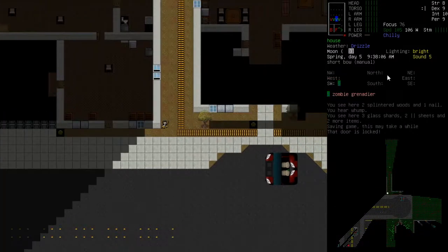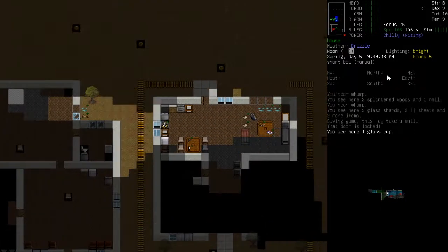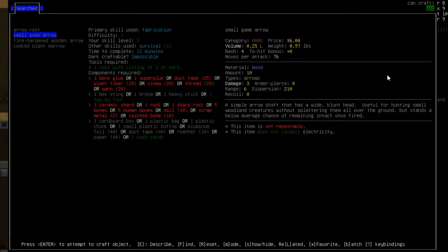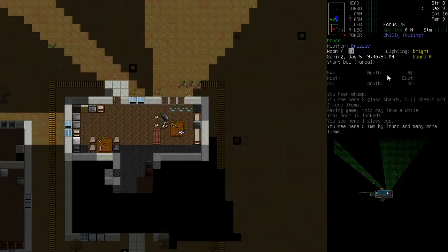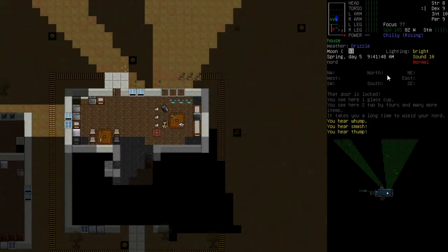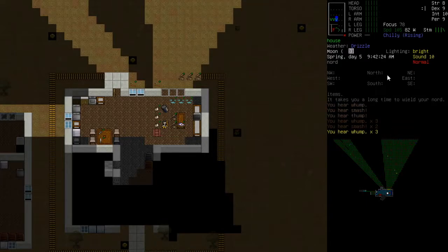That zombie soldier wants after us. Should be okay up here - jump in this one. Right, let me make some arrows here. What do we need? Sharp rocks. We just need some nails - there's plenty of those around. Let's wield our Nord and smash up this table. That chair - in fact let's smash that one up as well.